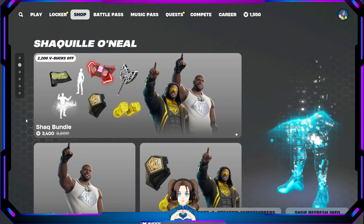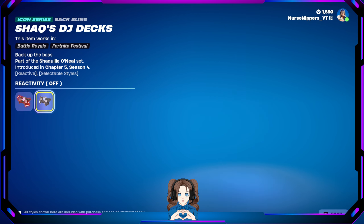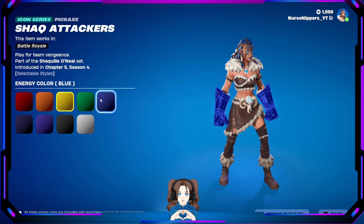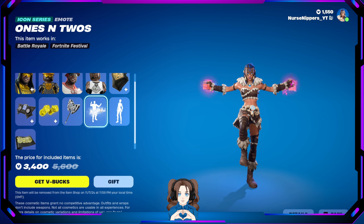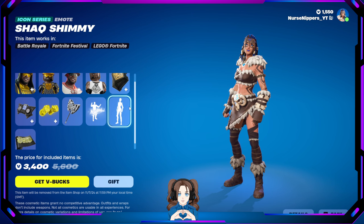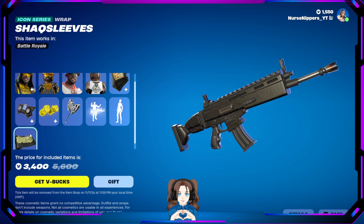Shaq's DJ Deck Switch — reactivity on or off. Shaq Attacker pickaxes, you can change the energy color. We've got the Axe Life Fear pickaxe. Once and Twos emote. Shaq Shin emote. And the Shaq Sleeves wrap.